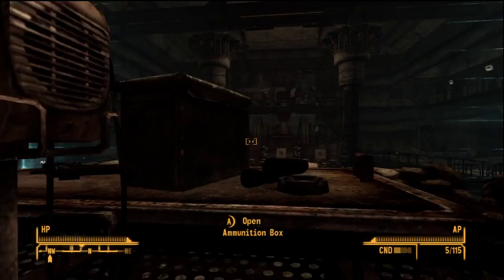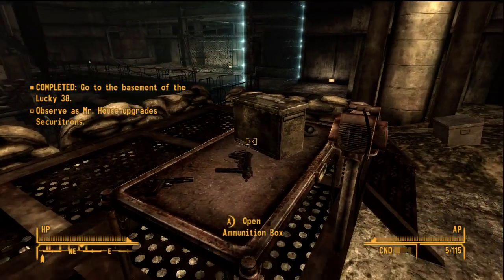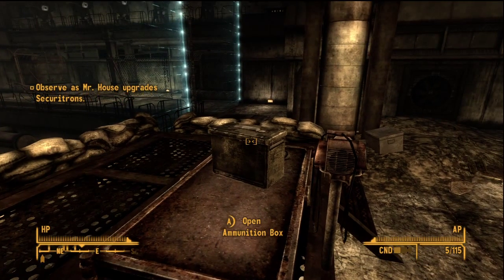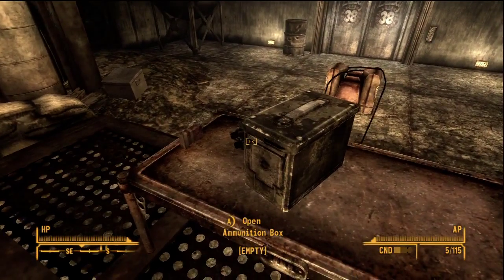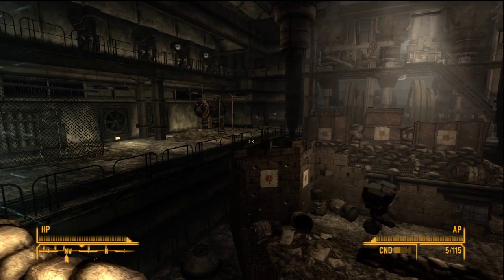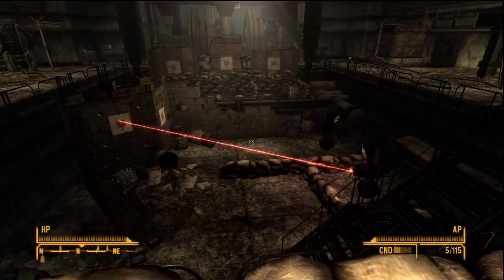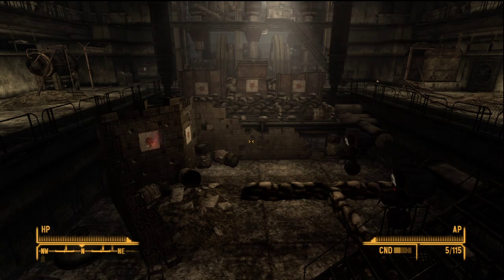Step closer to the demonstration area, if you would. I expect you're well familiar with my Securitrons by now. The titanium alloy housing that protects its electronic core deflects all arms and shrapnel. Its X-25 Gatling laser, produced to spec by Glaston County, is deadly against small targets at medium range.